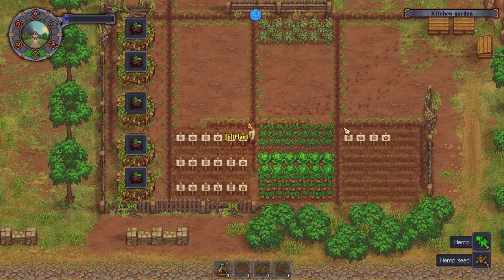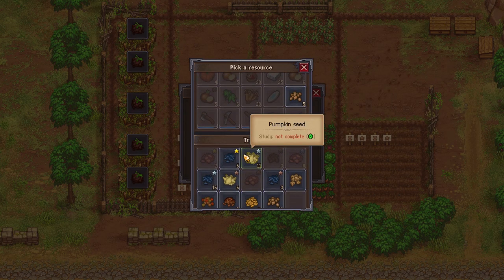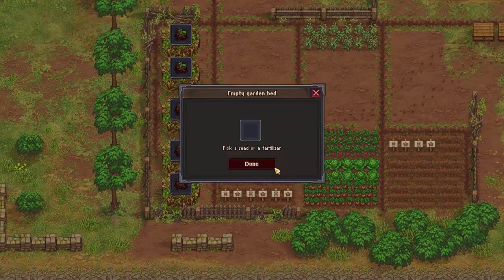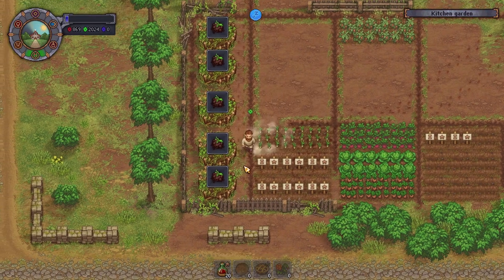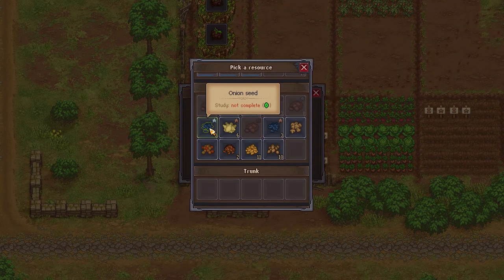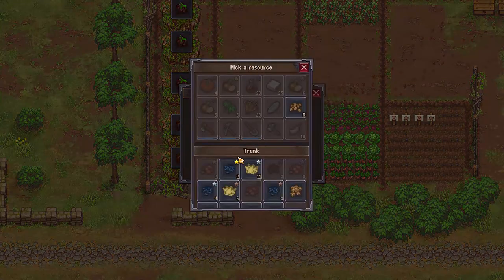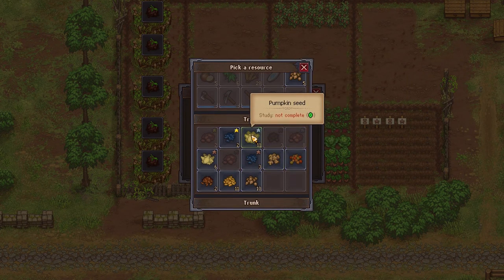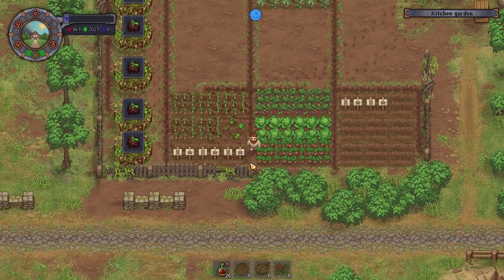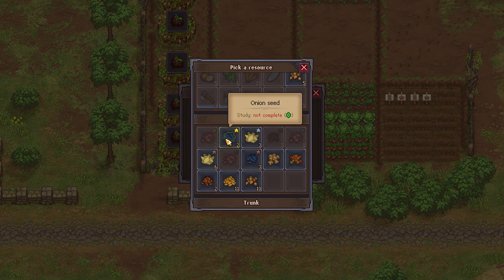Grab all these seeds. Let's actually start replanting as well. What do we want to start on? Gold onion seeds — let's get you down, then the silver onion seeds thereafter. Now I have been told that if I use bronze quality fertilizer, it'll give me back bronze quality stuff, but we've seen that isn't the case with wine at least. I'm risking some pretty nice items here, but I'm hopeful that we're going to put that myth to bed or confirm it one way or the other.